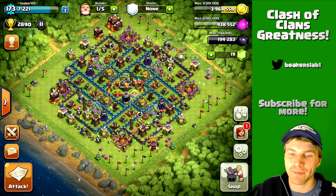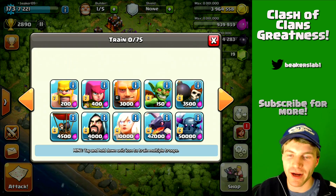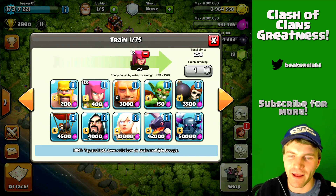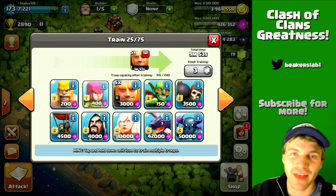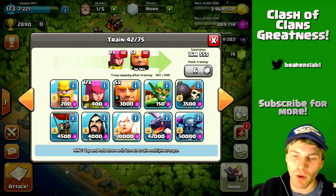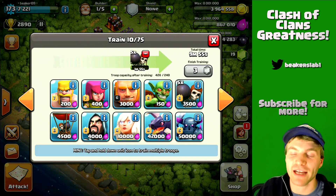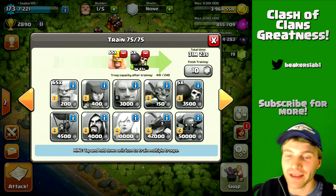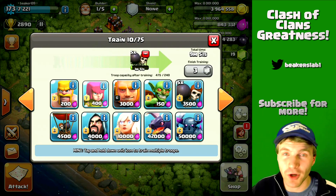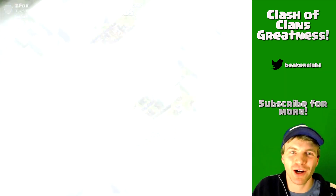I love the boosts — we've already got another army ready. Let's re-queue it the right way: giants first, then archers, then giants, then barbs, then wall breakers, then archers. You want the giants and wall breakers first because you want exactly that many of that troop — if you queued archers first you might end up with all archers and no giants. So always queue giants and wall breakers first.